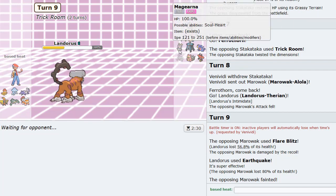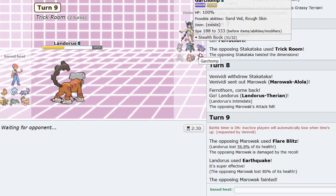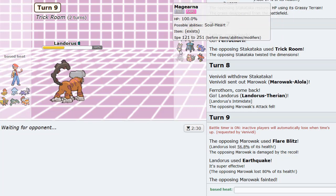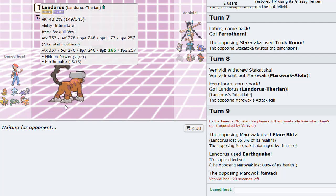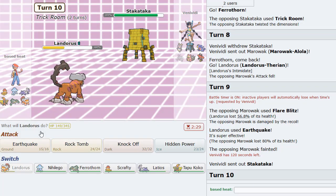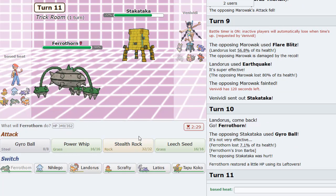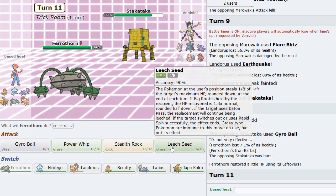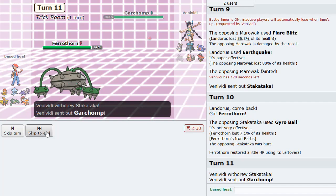Bulu's at 50 though. So if we can Dragon Dance up with Scrafty before he Trick Rooms, it might open up some doors for us with the Moxie boosts. Though Magearna at full is still always scary. He does go Stakataka. I go Ferrothorn here as he Gyro Balls, takes damage. I could get up Rocks here but I don't think it really matters. Maybe just Leech Seed as he goes Garchomp. This thing may have a Fire Move.